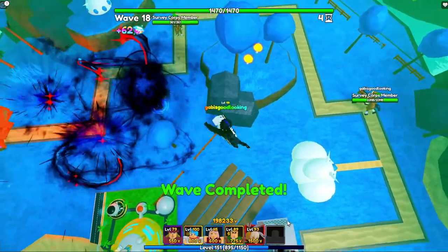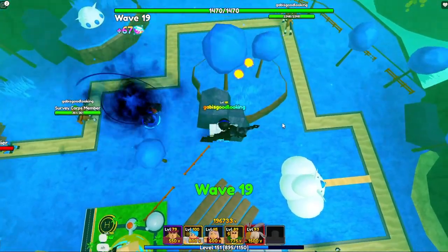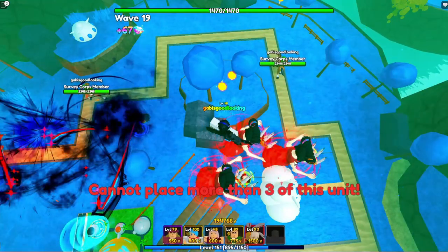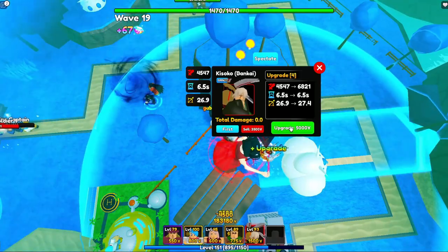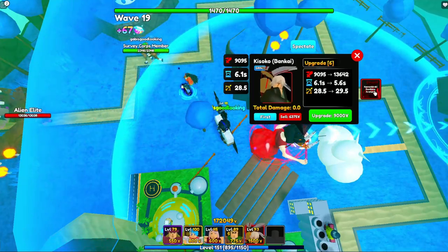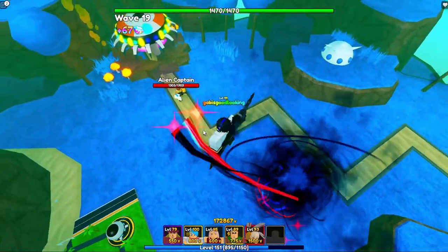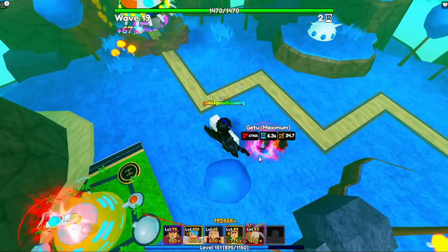After spawning and upgrading Kisoka for his buff, the cooldown goes to 6.3 seconds and range increases to 34.7 - that's a lot of range. Get-To Maximum is a very good DPS unit overall.